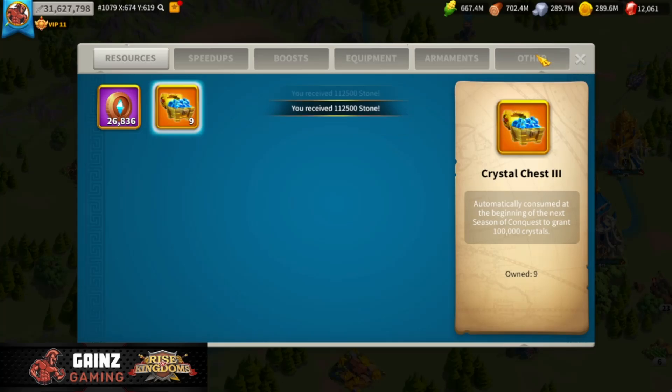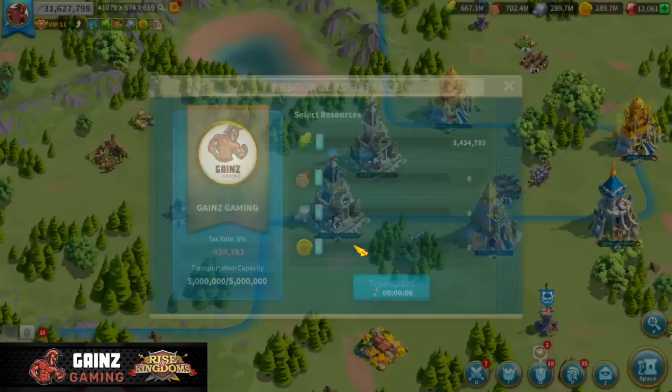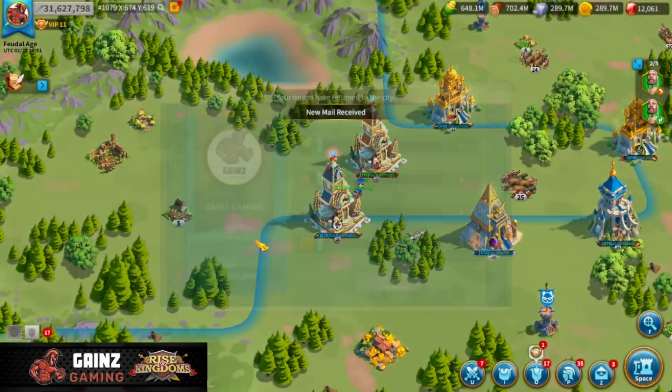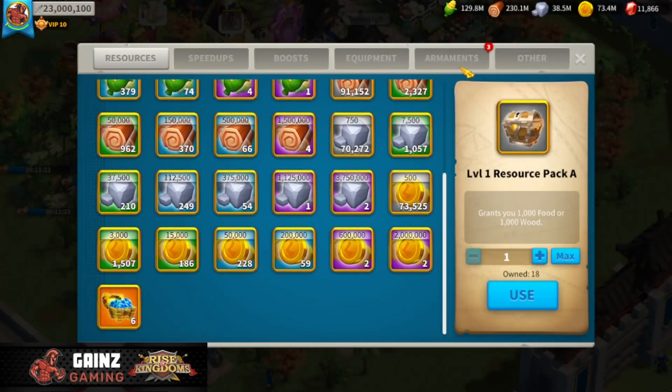Now we are able to send all the resources over to my main account. I'm going to skip through this part just because it's going to take a little bit of time, and I will be right back once I finish sending all these resources over and we go right over to my next farm account. So this is my second farm account. I realized this is going to take forever if I detail every single farm account here, so what I'm going to do is go farm to farm, open up all the resources and tokens, send all the resources off-video, and then come back at the end of the video to show you guys exactly what I got from all these farm accounts.